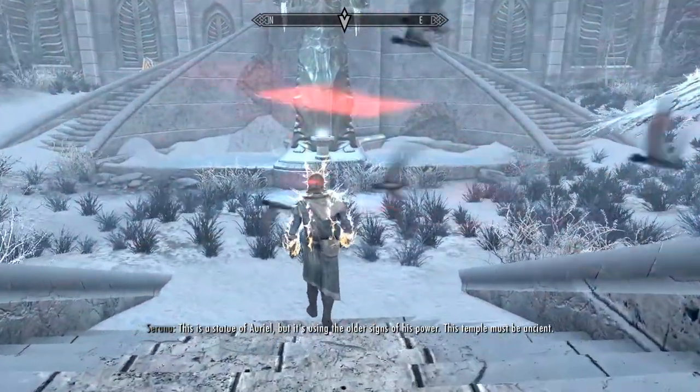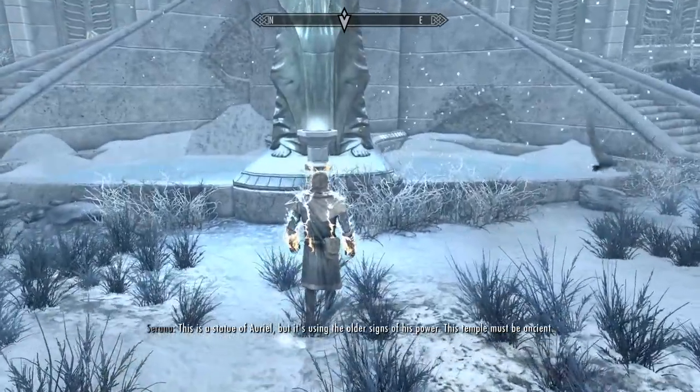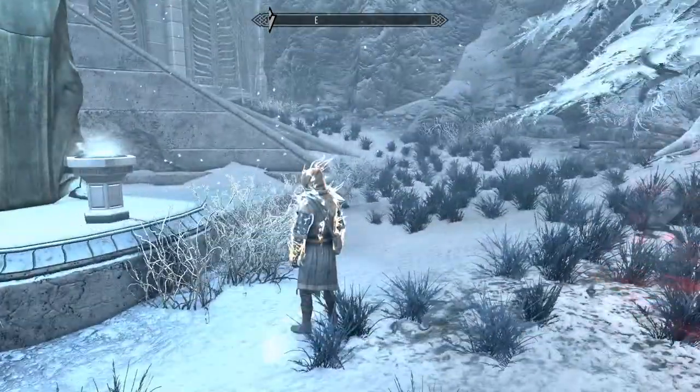This is a statue of Orion. It's using the older side to use power. This temple is more magic — it all has to be.